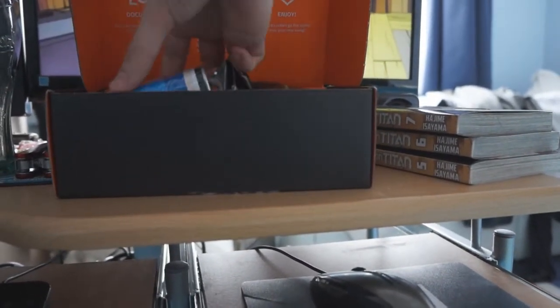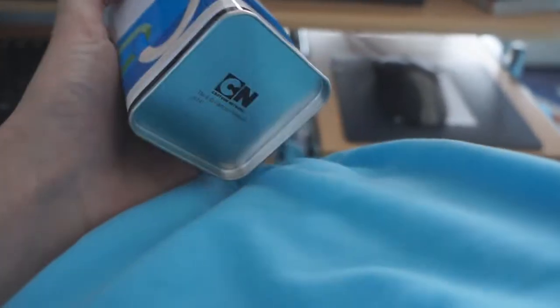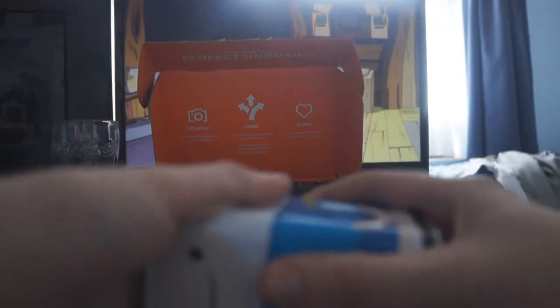I'm gonna go with this first thing. I got a Finn tin! There's a figure in it — it's an Adventure Time figure. So we've got this box — this is a really nicely made box. Proper Cartoon Network brand. How do I open it? Oh, you pop the head off. It is like a blind bag. That is a nice tin, I'm going to use that tin.